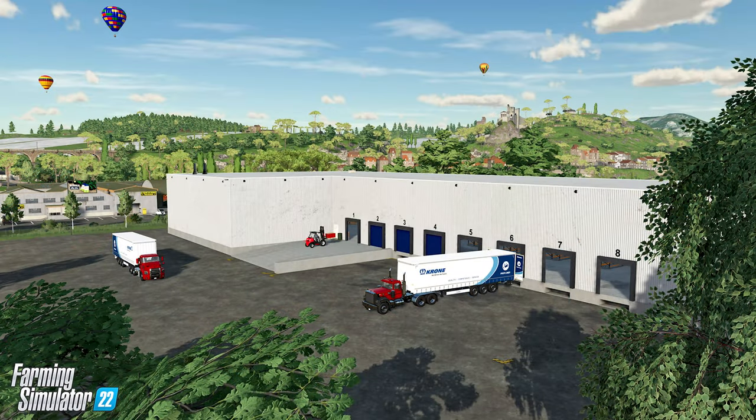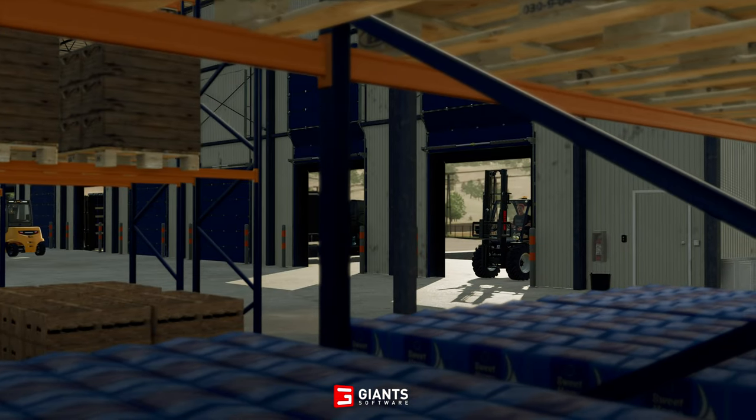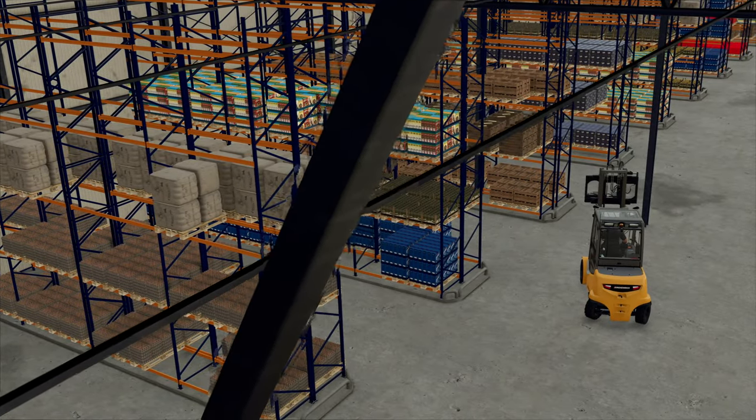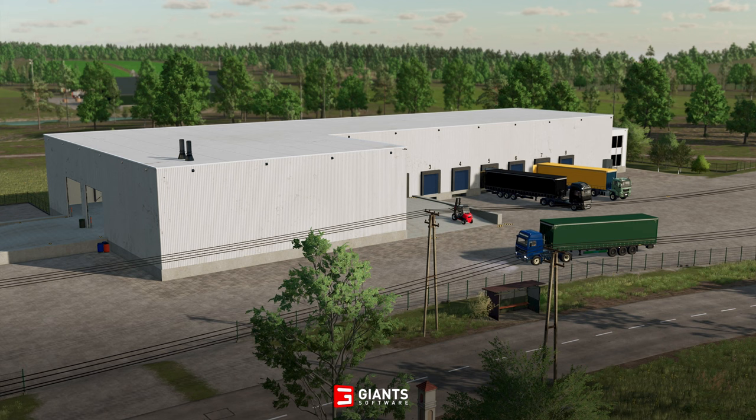For me, what I think is the pièce de résistance of this pack is the big distribution centre that you get as part of it — over 4,000 square metres, with lots and lots of storage. You could literally run a logistics empire. I'm starting to think what this would work like on a 4x or a 16x or a 32x map like Spring Creek, where you could be running errands all over the map. Honestly, it makes me quite excited.